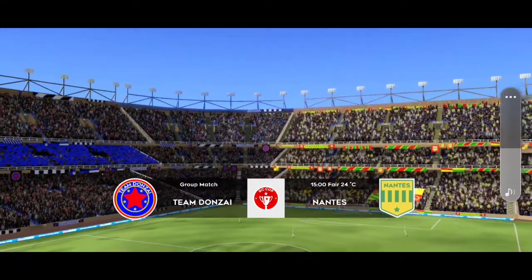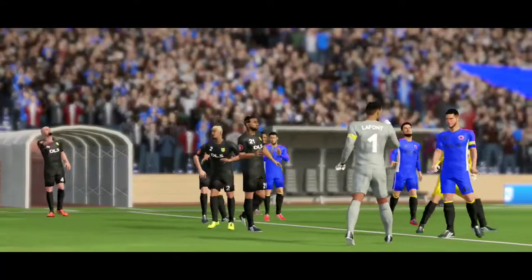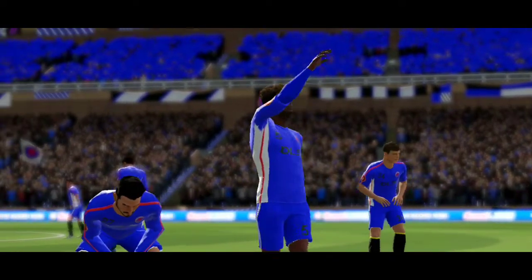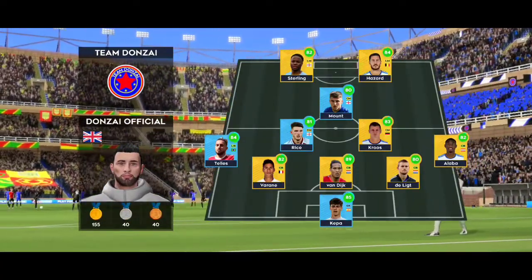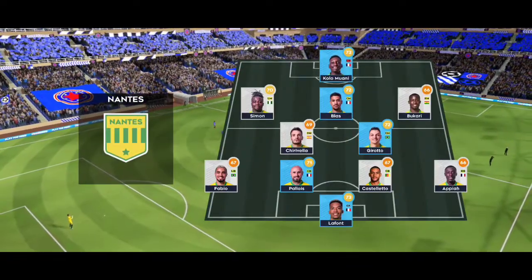Welcome to this eagerly awaited meeting of these two teams. Let's see how the teams line up today. Don't be fooled by this 5-2-1-2 formation — it seems defensive, but it's ideal for a counter-attacking team. And here is the away team formation.